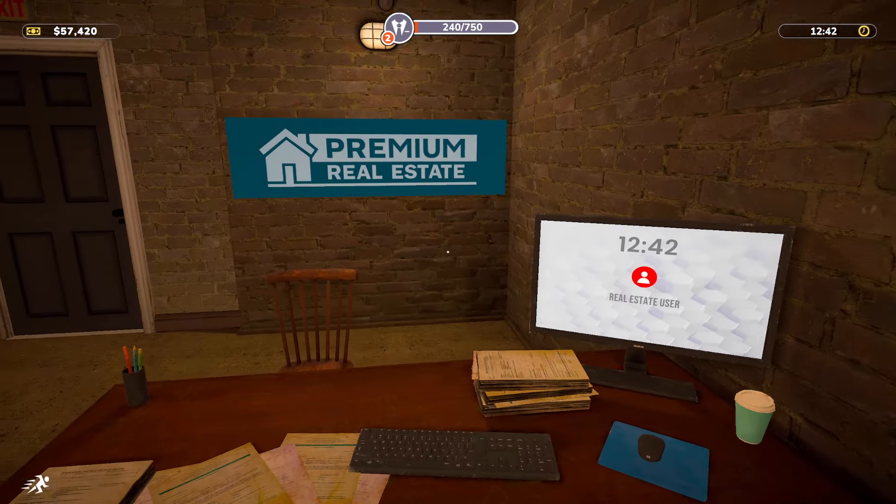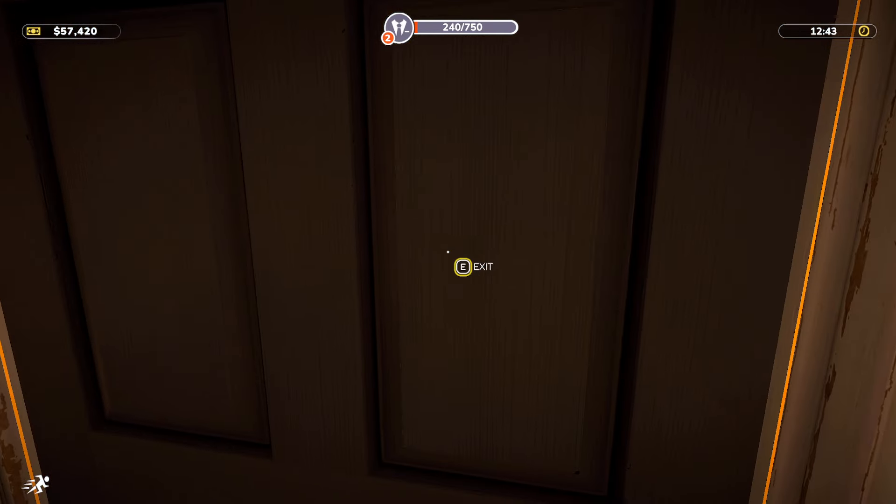Alright, bedroom we have everything — floors, walls. Let's go ahead and check out. Perfect. Now let's go to this new neighborhood and check it out.